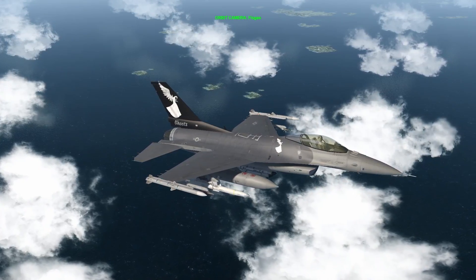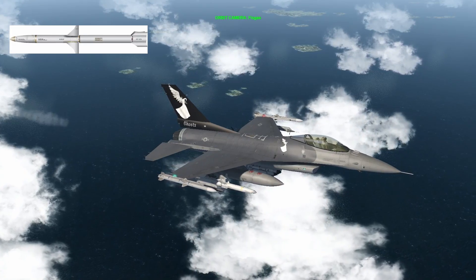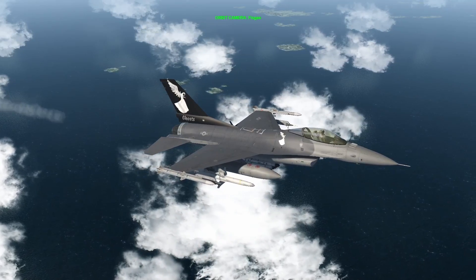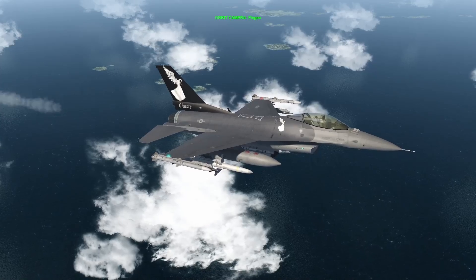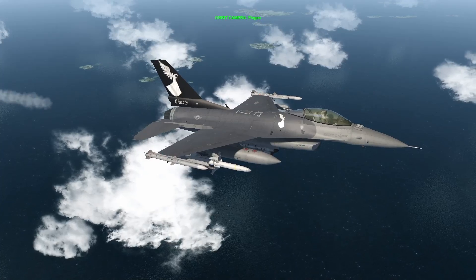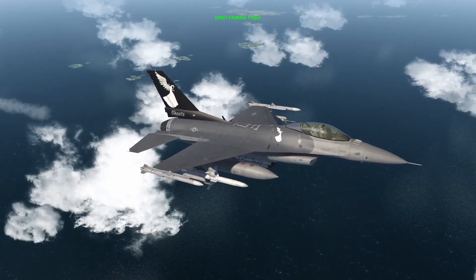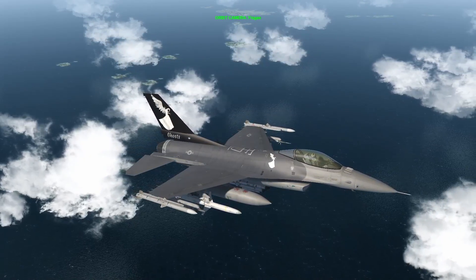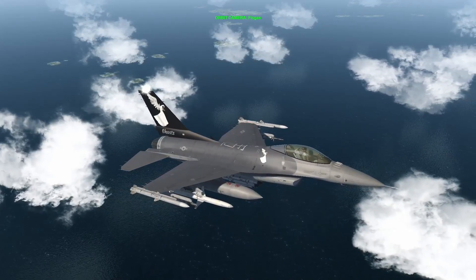Hello everyone, PhysX here. Welcome to another tutorial. In this one we will be covering the usage of the AGM-88 High-Speed Anti-Radiation Missile, or HARM, in the HARM-S Sensor Mode, or HAS. This mode is very useful if either the variant of F-16 isn't compatible with the AN-ASQ-213 pod, or the pod isn't available to you on your mission. With this mode you can still achieve good results against enemy air defenses. This tutorial is not intended to be an extensive explanation about this weapon and its associated system, but if you follow this tutorial you will be able to use this weapon effectively.